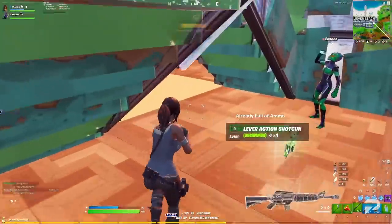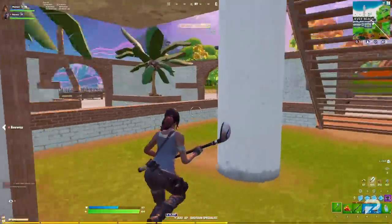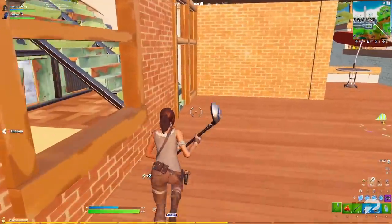Alongside the Chilly Chug Splash, the original version of the Chug Splash has been added back into the game, which can be picked up as normal ground loot. The Hunter's Cloak has been re-added to the game as well, and actually takes less meat to craft than before.